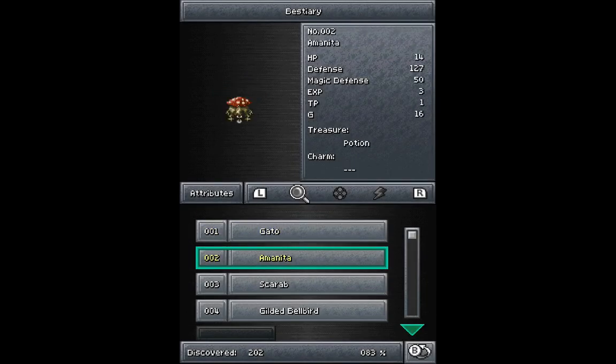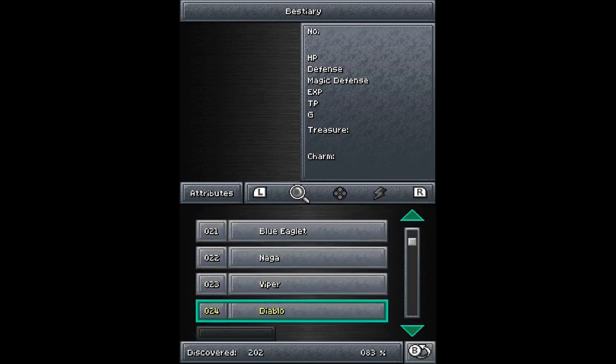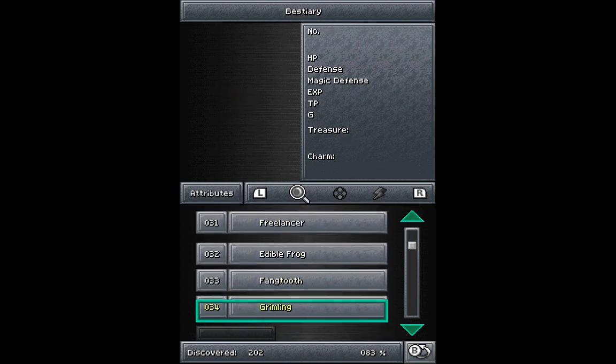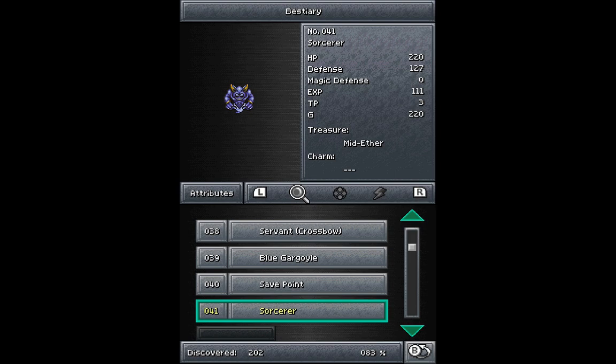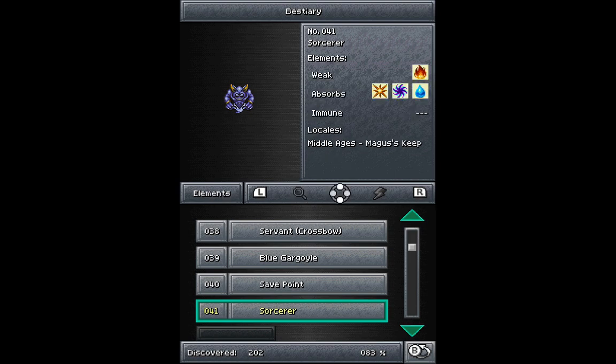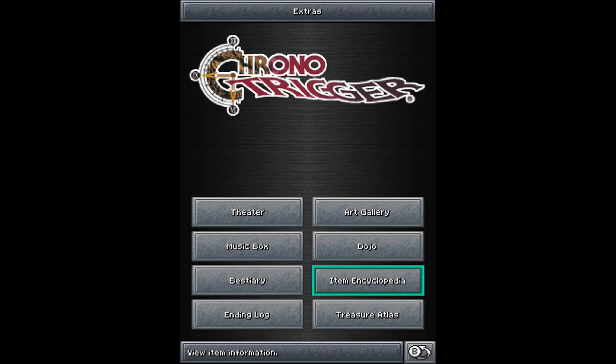Here's the bestiary. You can see all the different enemies of the game. I've discovered 202 enemies, but I haven't discovered all of them — it's only 83%. You can even fight the save point enemy and all that good stuff. You can see where you find the enemy, what it's weak to, and all the different techs and stuff. So if you're ever not sure about an enemy, you can check that there.